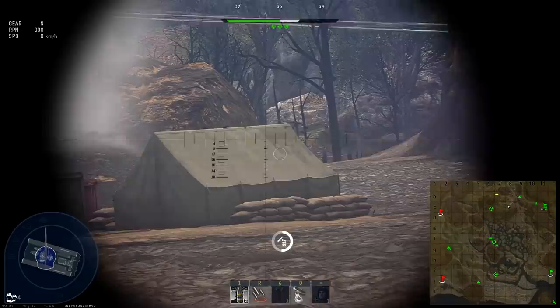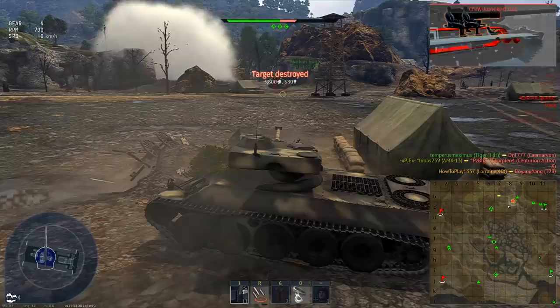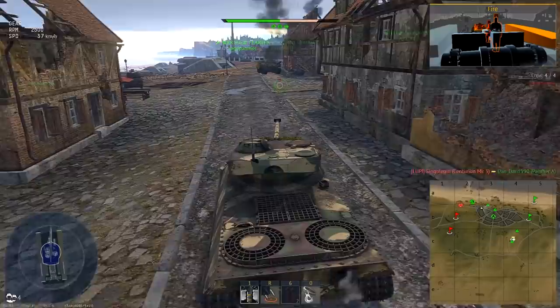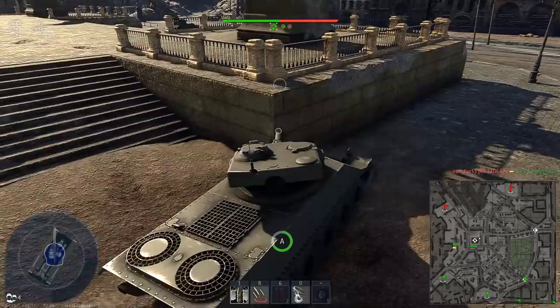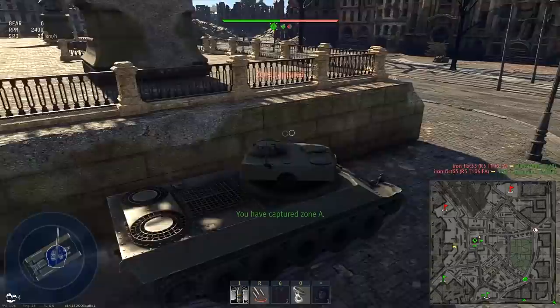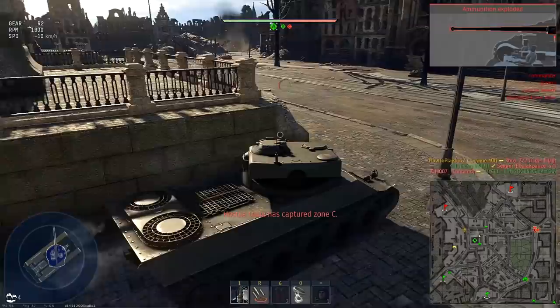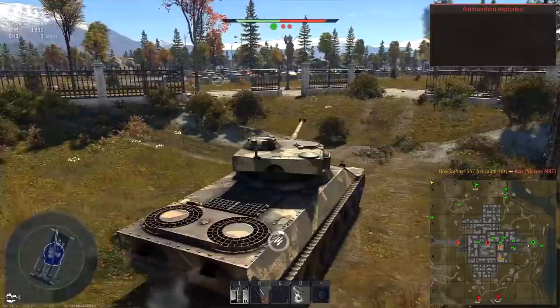If it's not the armor thickness that makes the repair cost so high, there is only one thing left: armor thinness. The less steel a tank carries, the more maneuverable it can be. The Lorraine 40T can accelerate really quickly — on medium terrain speed will quickly exceed 40 kph, and it can move even faster on roads or downhill, with a maximum speed of 60 kph. The reverse of 20 kph is also great, and the tank has neutral steering, making it very comfortable to move around the map.